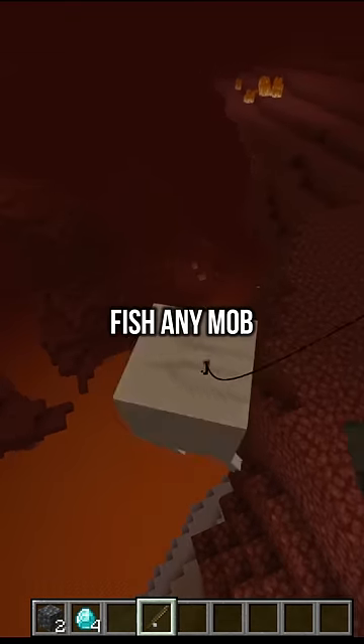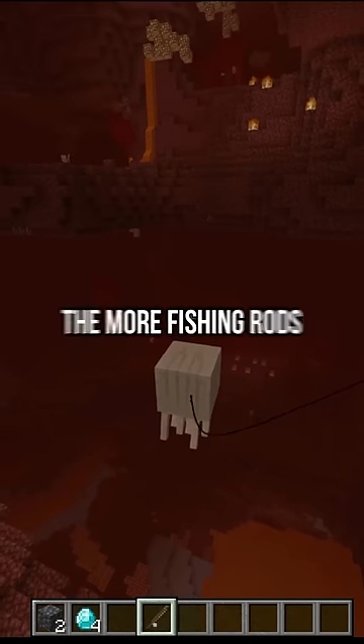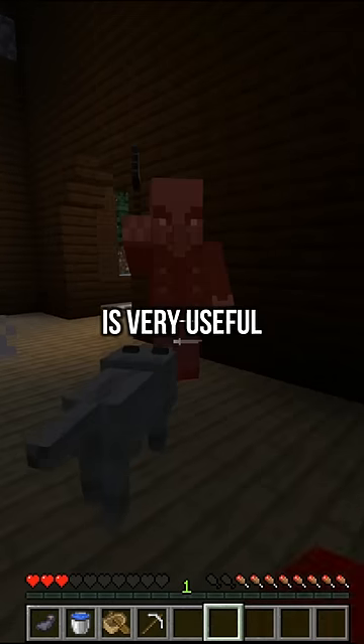If you have a fishing rod, you can basically fish any mob towards you depending on your position. And if you're in multiplayer, the more fishing rods you use, the more force they will have in bringing the mob towards you.